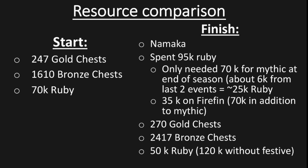But if you remove Firefin from the equation and if I had waited until the end of the last event, I would have only required 70,000 rubies to complete Namaka. That means I spent about 70,000 rubies to get Firefin to sapphire, which may not have been the best investment, but it did get me some more prizes and gold chests for the start of next season. So overall I decreased by 20,000 rubies by the end of the season.